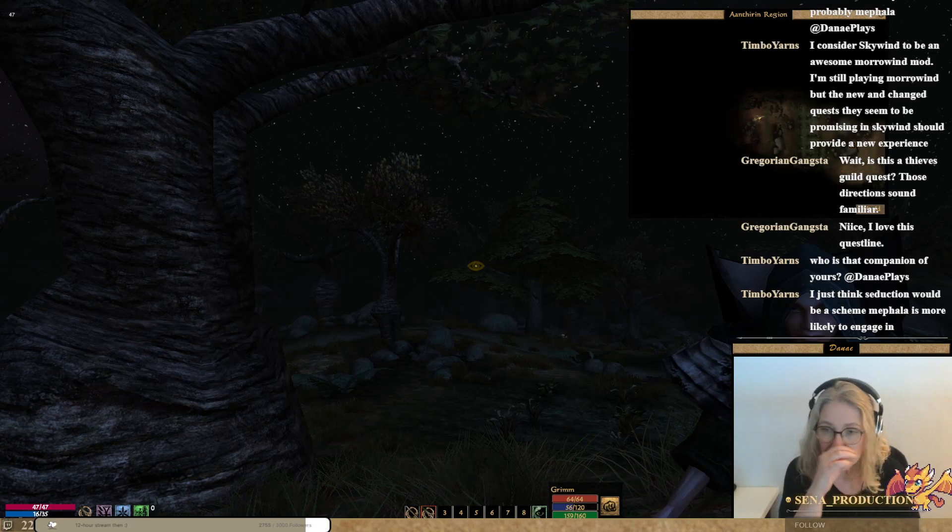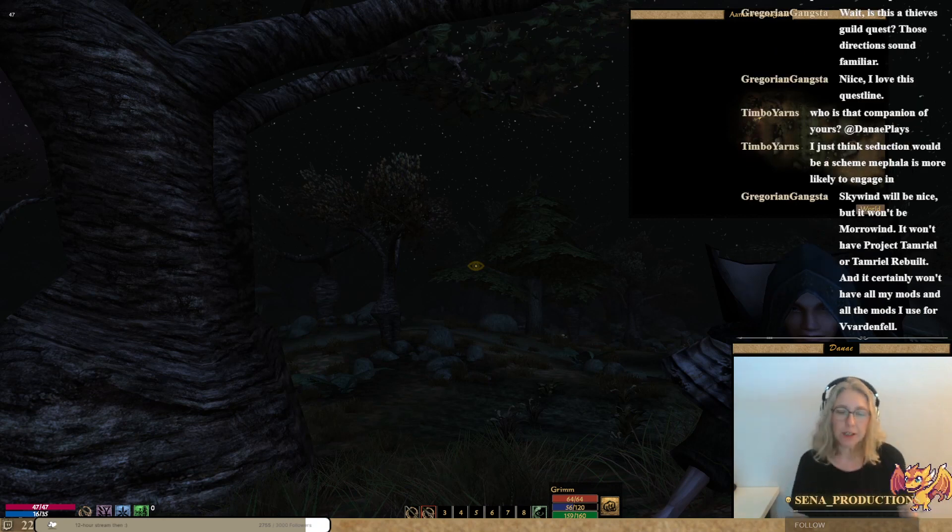I feel maybe with Skywind I could get that first-time exploring Morrowind feeling again — we will see. My companion is Grim. He's a mage and a healer, part of my Friends and Friends mod. He can heal me, he can cast spells. He's quite weak, but I'm weak too — so two weak people.